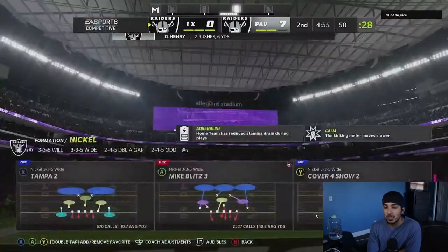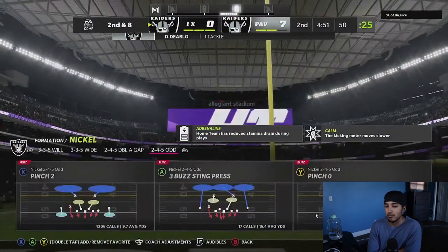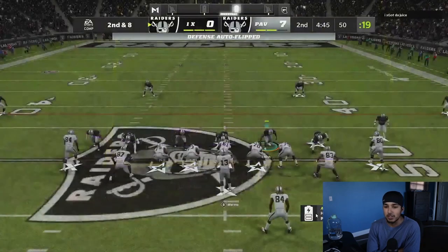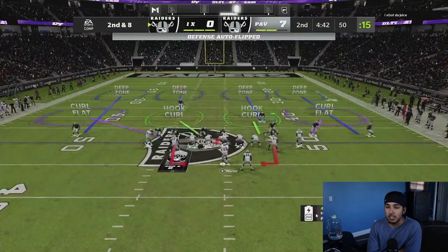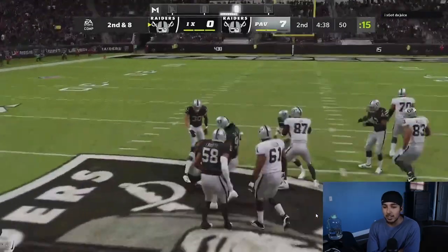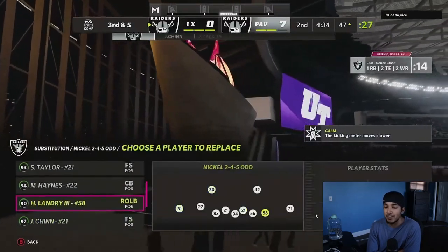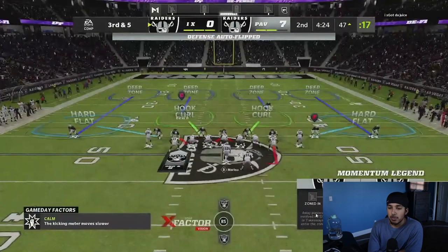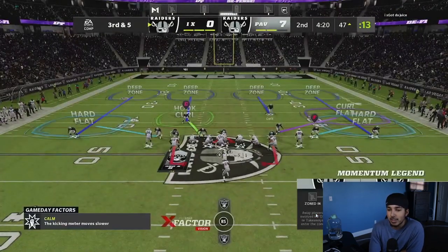Wide will always be like that safe insurance defense you need to run, whether versus a run or in general — like in the red zone as your last line of defense. Wide is always good to have as a back option. I decide maybe I should run a little bit of 2-4-5 odd to give that threat of a blitz, because 2-4-5 odd screams blitz. It's just very bad versus the run.